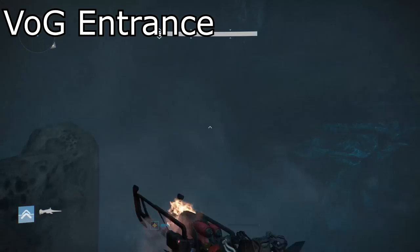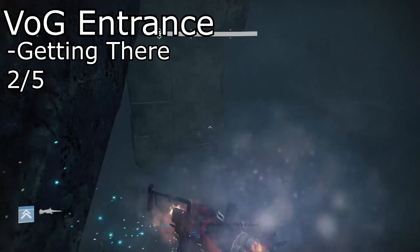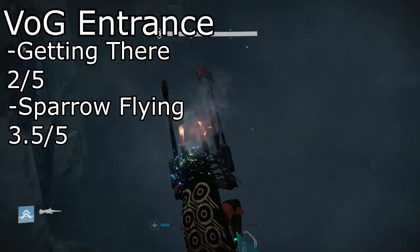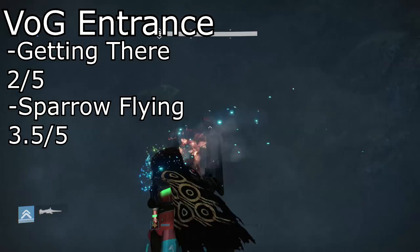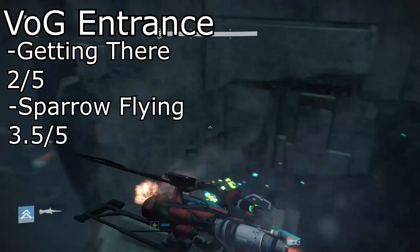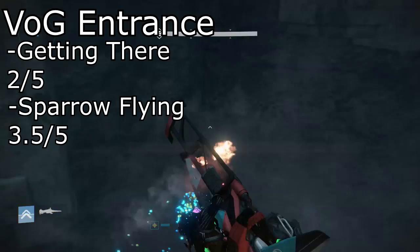Coming in next, we're going to cover the Vault of Glass entry part — the Valdor Glass entry. To get there, it would have to be a 2 out of 5, since you just simply launch the Paradox mission, spawn your sparrow, and get it into this general area. Sparrow flying here in general would actually have to be a 3.5 out of 5. The reason is that the wall barriers and sky barriers are pretty unpredictable. The area is very open but also very unpredictable — you also have to worry about that massive wall in front of or behind you. I collided with it quite a bit. So that's why I give Valdor Glass a 3.5 out of 5 for sparrow flying and 2 to get a sparrow in there.